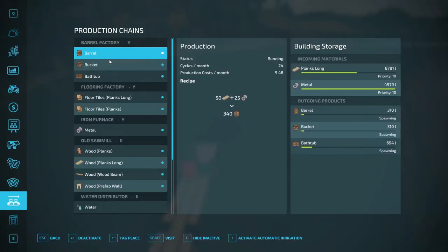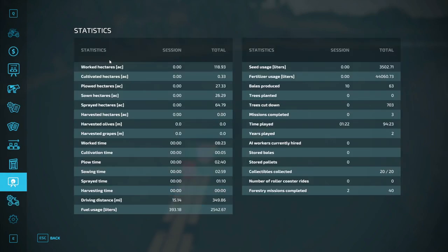Let's check the stats real quick — I'm going to see how many bales there are just in case I miss one. Bales produced this episode is 10, 63 together. Remember there's four from the last episode. Forestry missions complete this episode is two. Trees cut down, 703. Bales produced, 63. Missions completed, three — I thought I completed more than that.